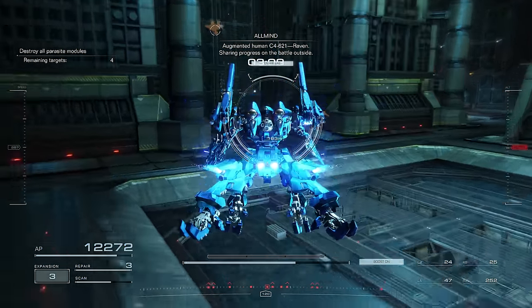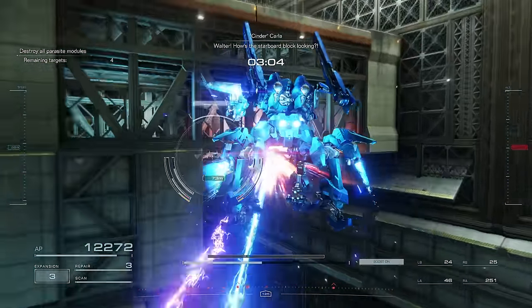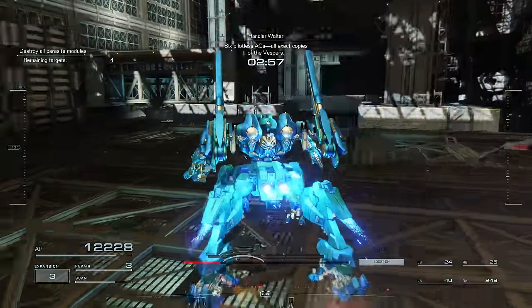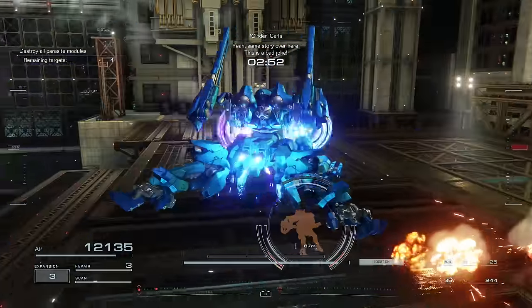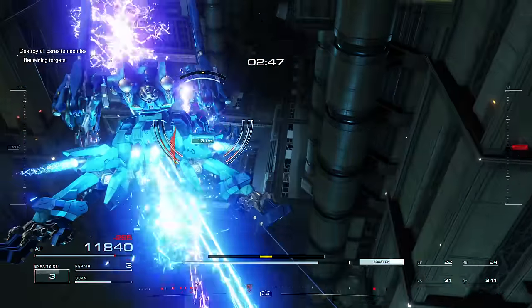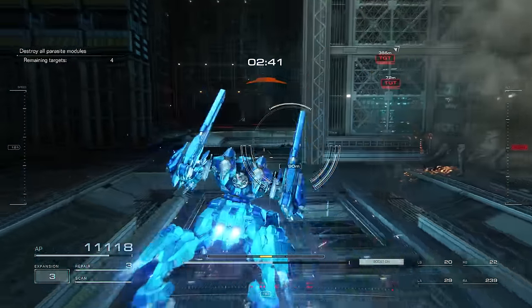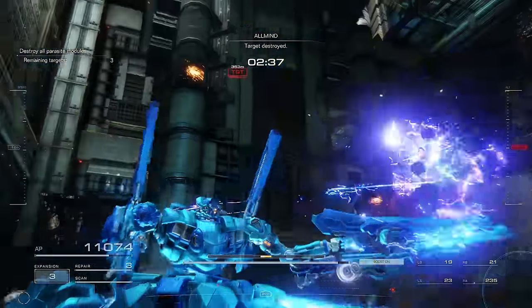Once we get into the second zone, we're going to have to clear out various enemies again. The trick here is you're going to need to find the cloaked units, and once you take them down, they are going to reveal the location of the things we need to blow up. So we're taking down the enemies, and we now have access to the targets that we need to kill.